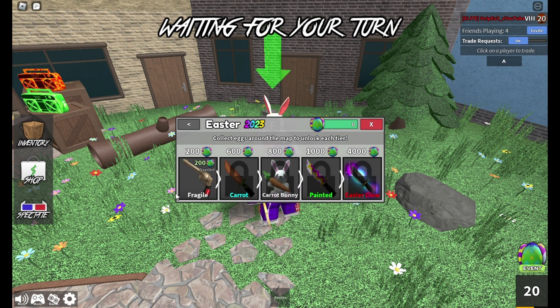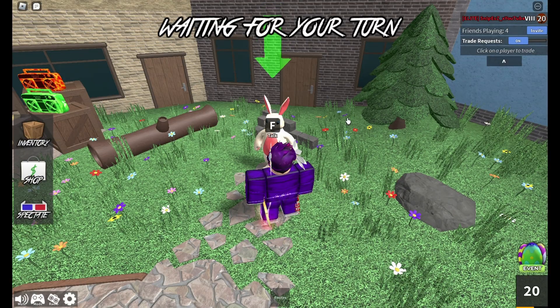The next tab we have is the egg rewards, where you can collect eggs and you will get a very nice particle effect as the final reward, and also a nice cute bunny pet for 800 eggs collected.